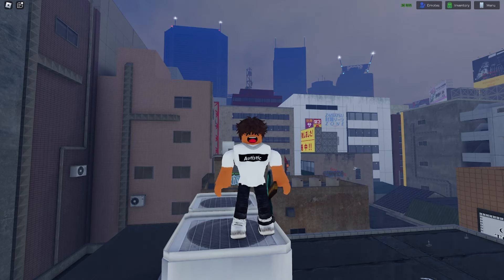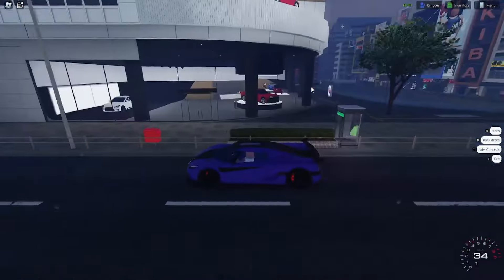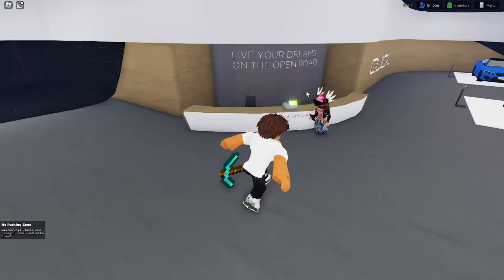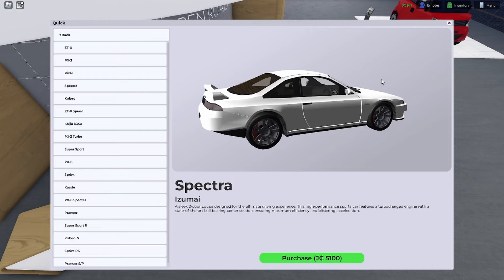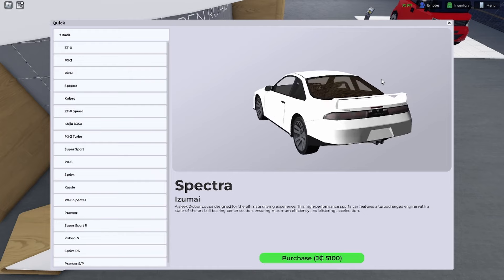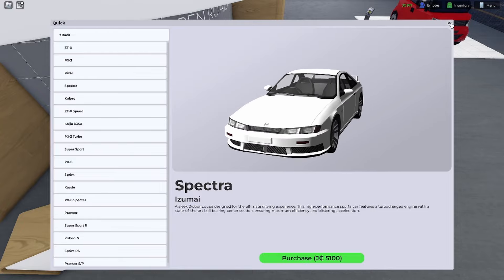So yeah, those are the new props and furniture. The last thing to show you guys is the new car. The new car is found at the dealership, which is right here — quick and easy, enter and use the tail. This is the new car. $5,100 Rooney. It looks pretty nice, to be fair. It apparently features a turbo-charged engine, good steering, good efficiency, and good acceleration. Looks alright, to be fair.